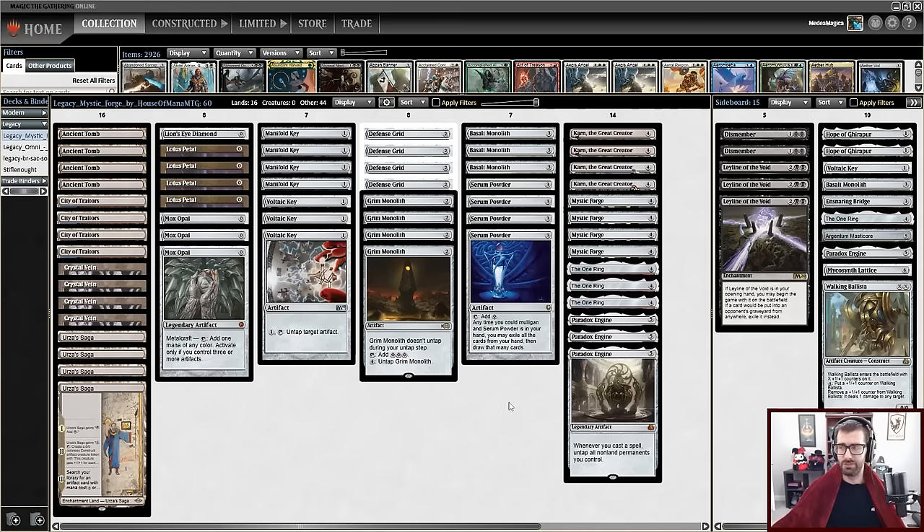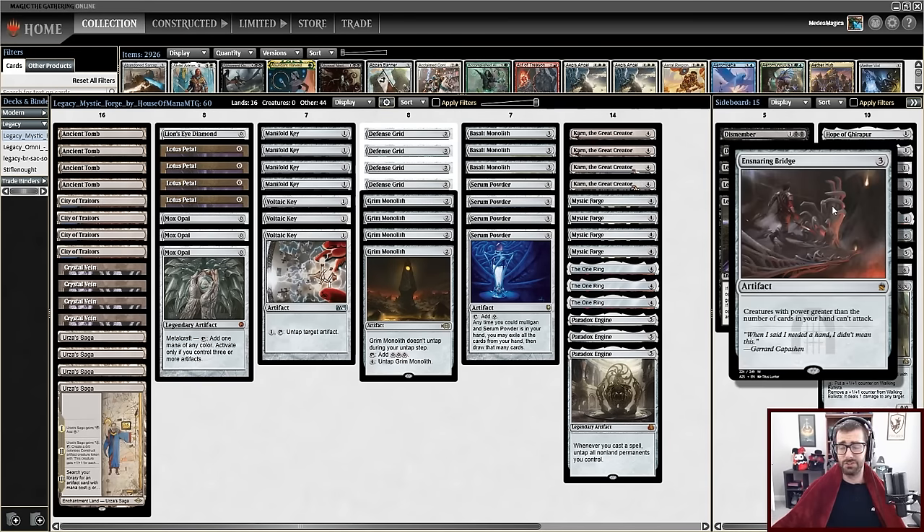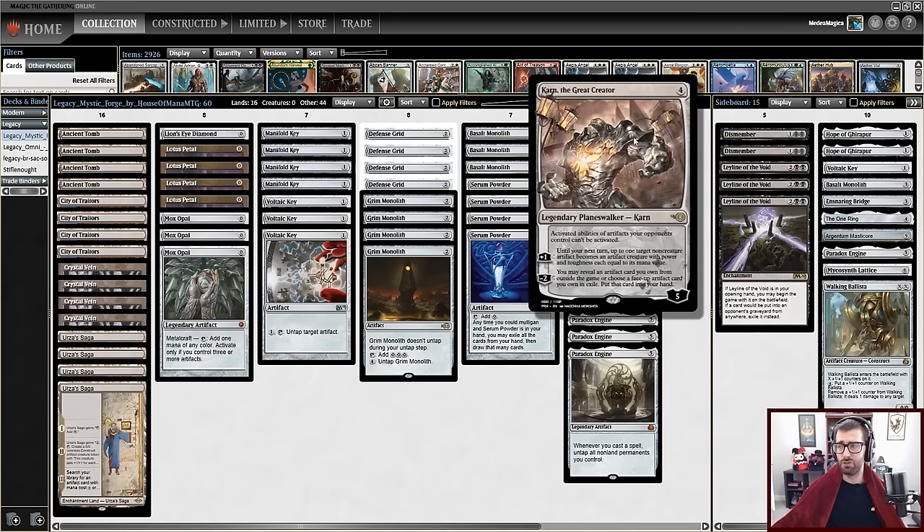Deck 1 is the Mystic Forge / The One Ring combo deck. This is something that has the potential to ignore what Goblins is doing. The One Ring can act as a fog effect, buying additional time, and this deck can go very, very fast — potentially just outpacing the Goblins deck, which is relatively rare. Ensnaring Bridge can also be a pain if the game drags on a little bit longer.